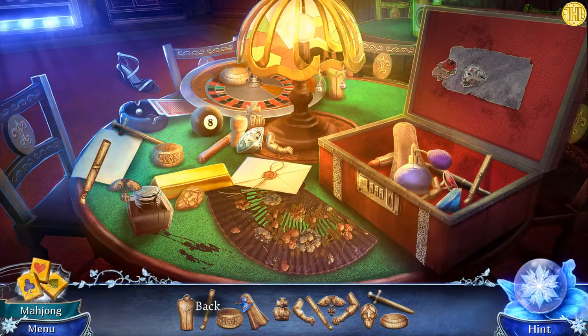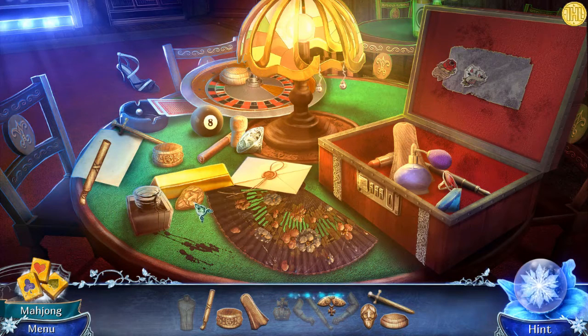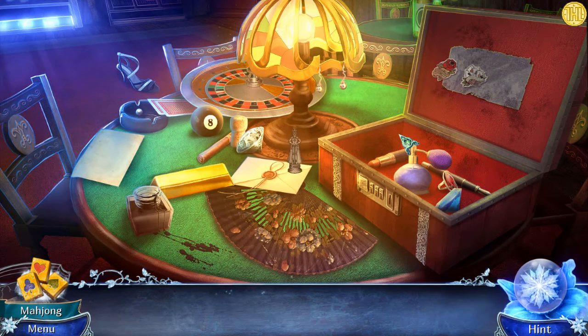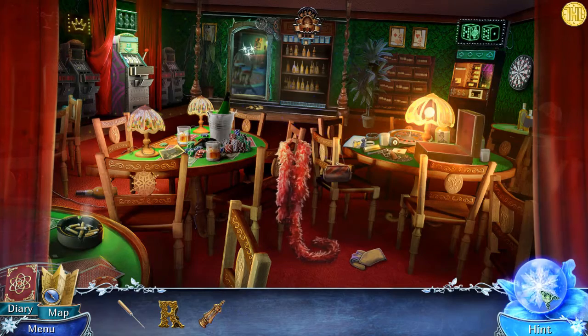Now it's a hidden object game - you've got to find all the pieces; they aren't too hard. I pretty much found them all straight away without any real qualms. Going through them one by one, the last piece is right there. That wasn't too hard. You can also use the mahjong hint in the bottom left if you need. We get the king pawn. There's a snowflake there too.